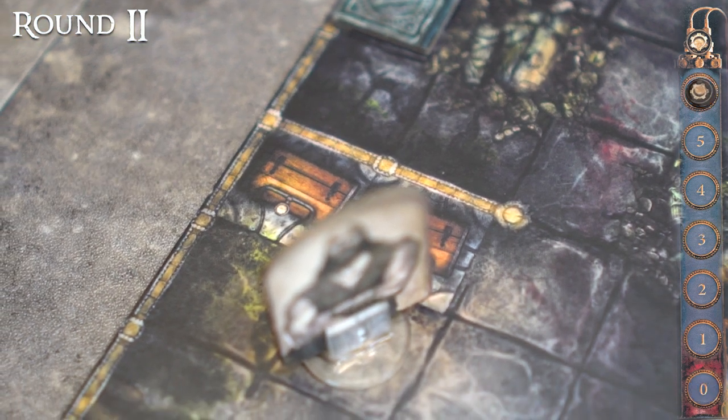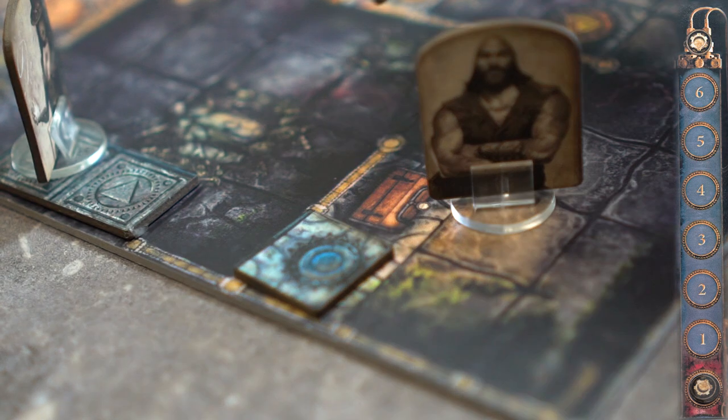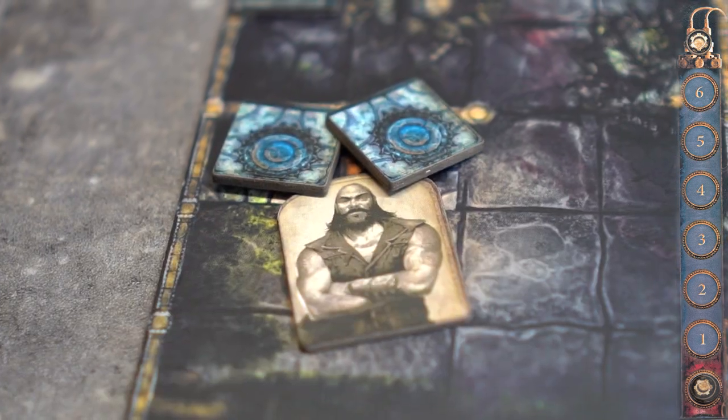Round 2. Hank will use 3 stamina to open each chest, using 6 stamina overall. In this example, Hank achieved 2 chests in his first two rounds.